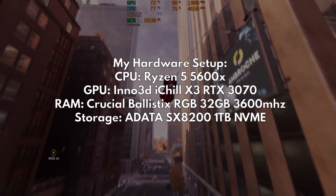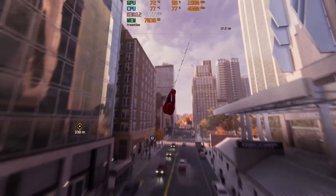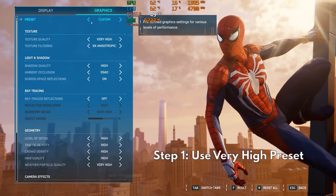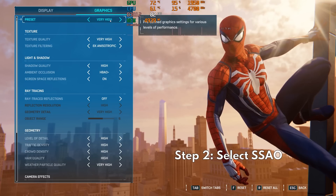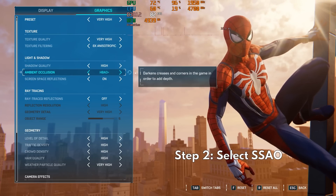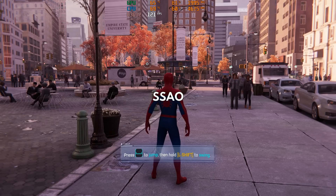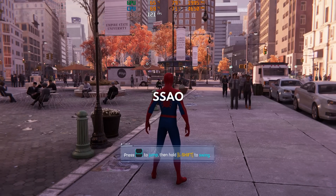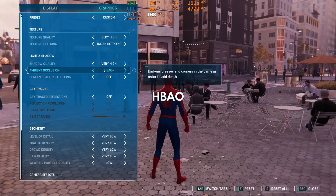Let's see if we can hit a consistent 60-plus FPS as we swing around the city in its best visual fidelity. First things first, let us select the very high preset. Then switch ambient occlusion from HPAO to SSAO. For some odd reason, HPAO looks broken in this game.